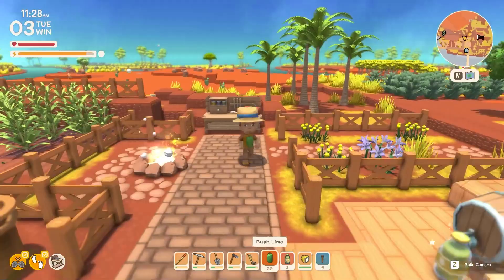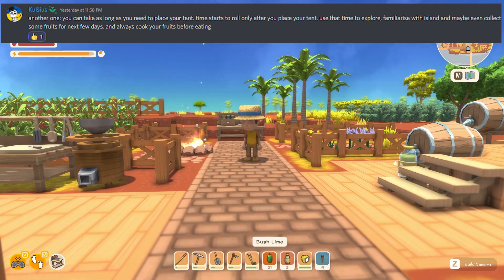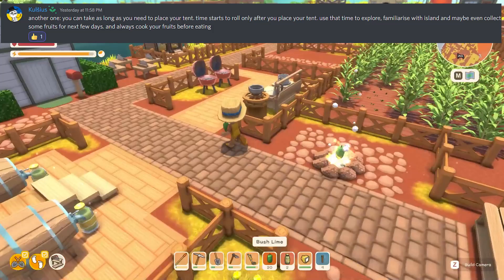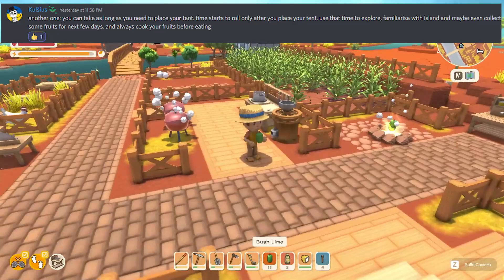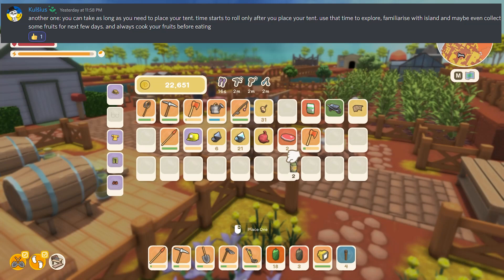From Julius: you can take as long as you need to place your tent — time starts rolling only after you place it. Use that time to explore, familiarize yourself with the island, and maybe collect some fruits for the next few days. And always cook your fruits before eating them.